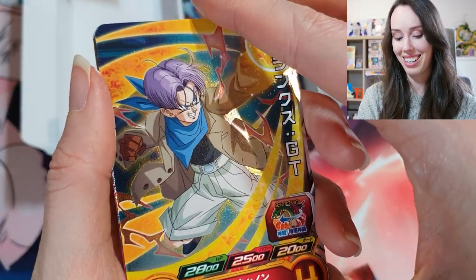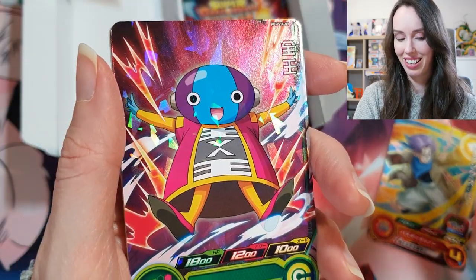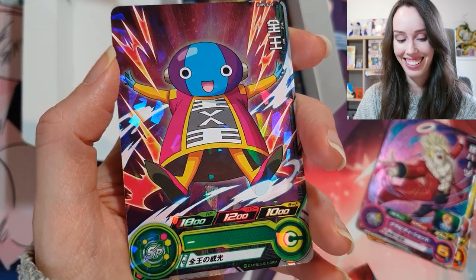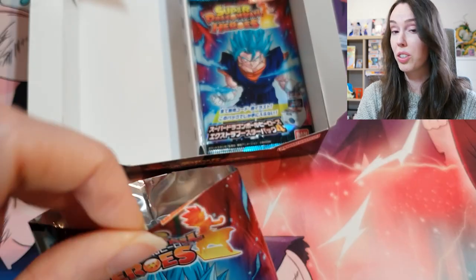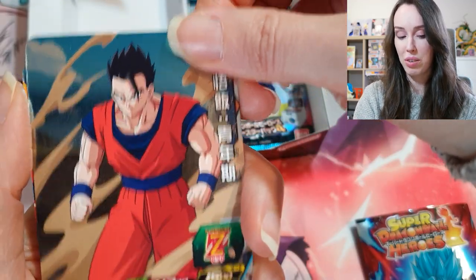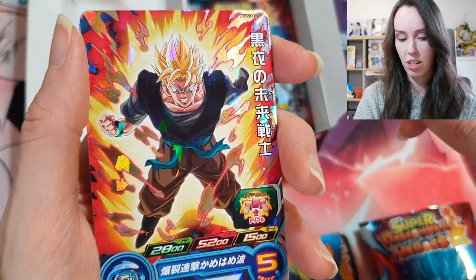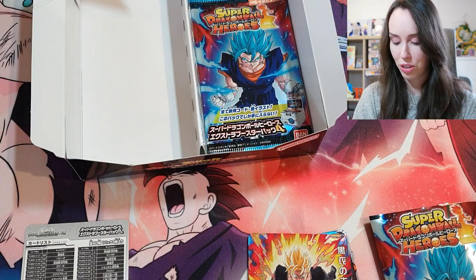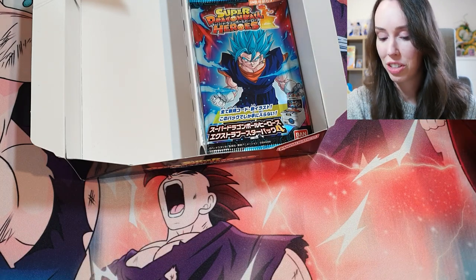We got another Trunks from GT, this guy again — it's almost like the exact same pack. And we have a really cute Zeno. Only got two packs left — can we get the secret rare? That would be really, really epic. Gawasu. Future Gohan without his arm. I feel so sorry for him in that particular timeline; the future is so bleak.